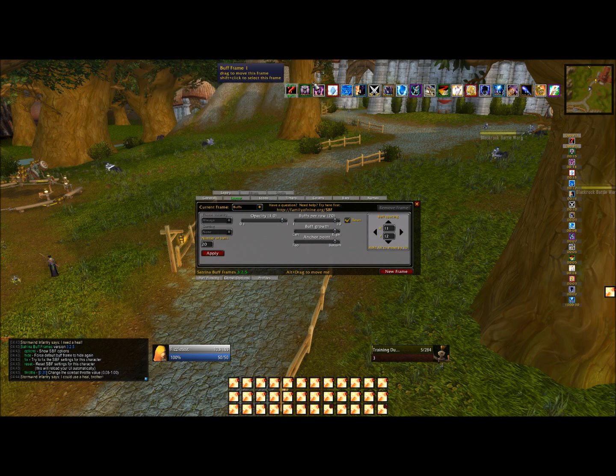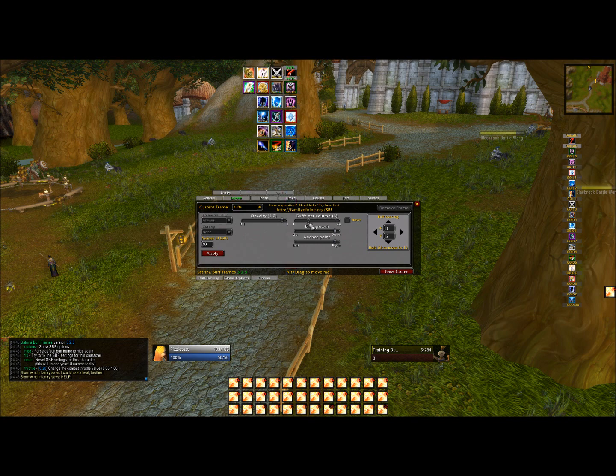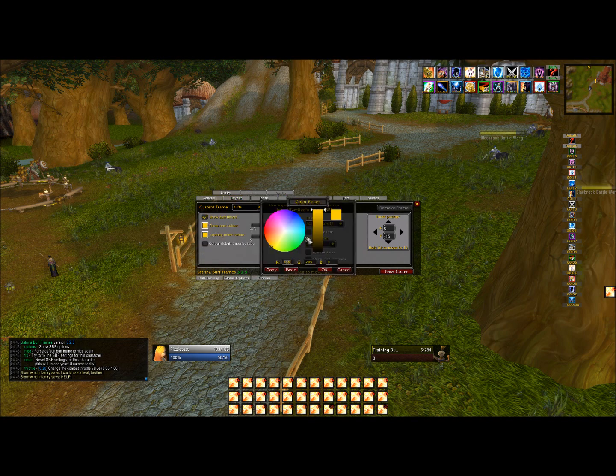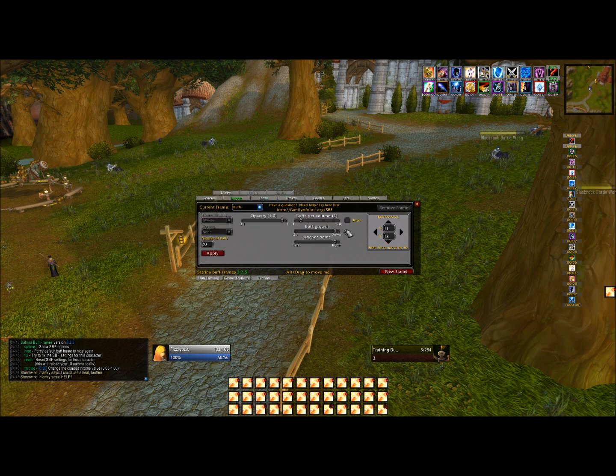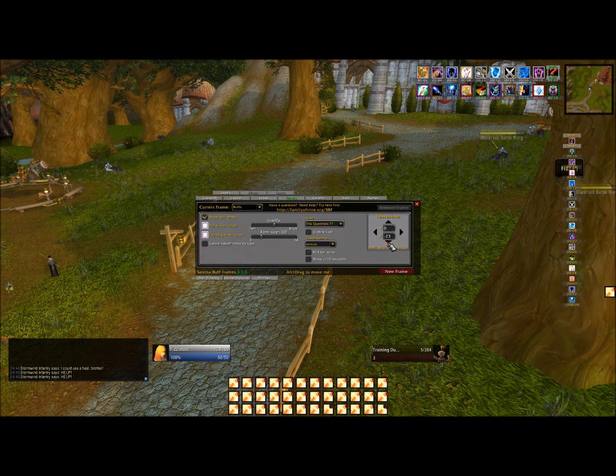I want two rows. So: Buff Per Column to 2, Buff Growth Down, Anchor Point right. Now let's go to Timers — I hate the default yellow, so change that to white. I'll space the icons out a little bit more by going back to Layout and spacing them. Back to Timers to adjust it. Now if you look at Mark of the Wild, there's 18 seconds left. That takes care of our buffs.